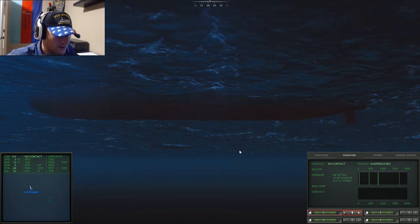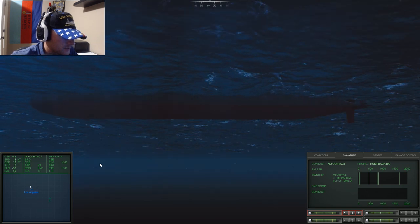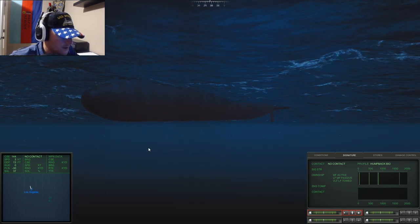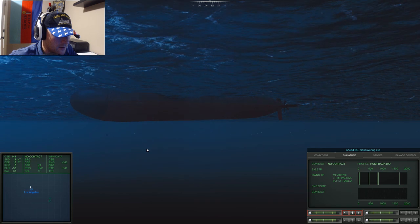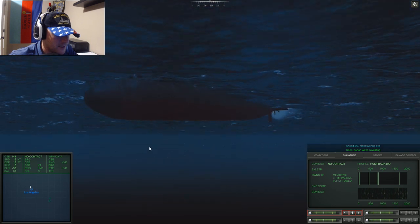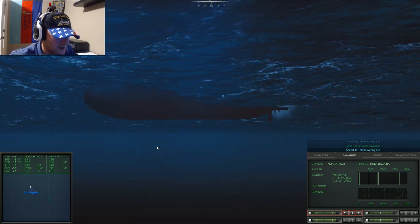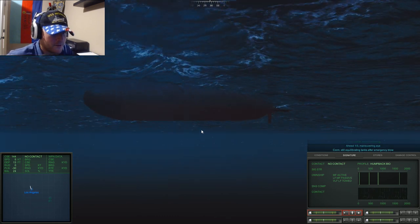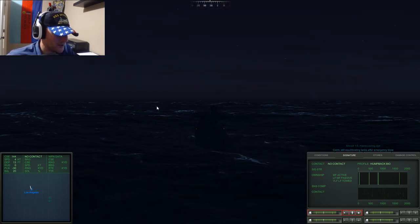I can't remember how to go down - we need to get down. Hopefully she's starting to go back down. We need some power, we're cavitating - that's not good, we're making noise. I just want to go back down but I don't think my ballasts have filled back up yet. Still equalizing tanks. I can't believe I pressed emergency blow. What am I doing? I'm just totally failing here.